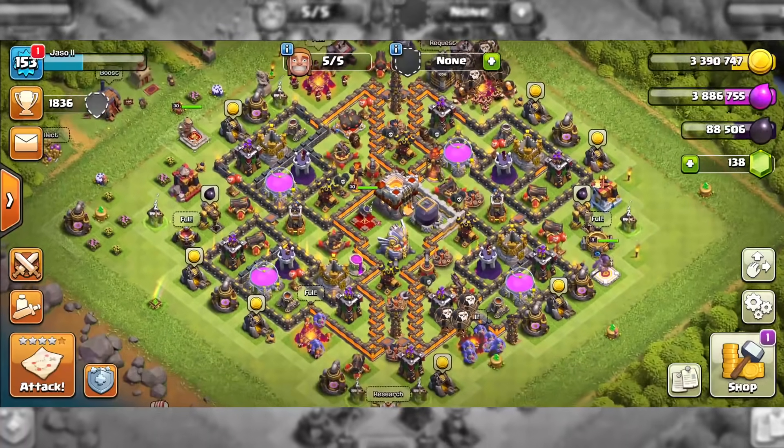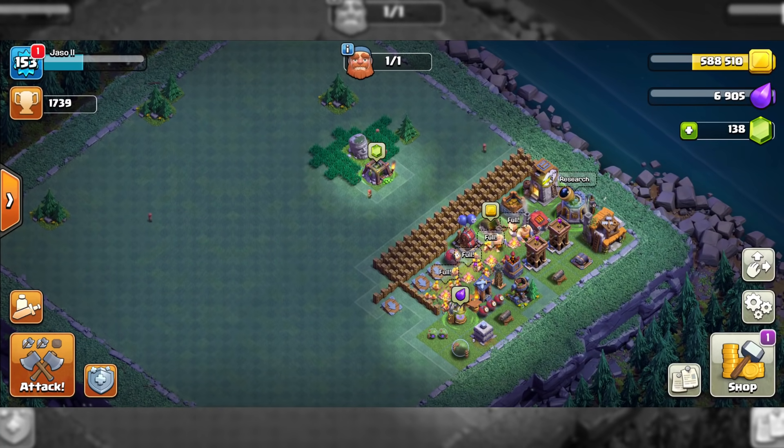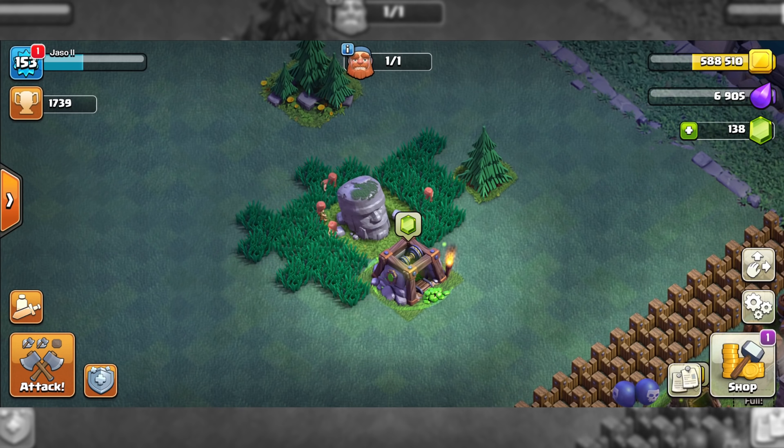The second way is tied to the first one — it's once again to do with Builder Base. Even if you are not a big fan of Builder Base, at least rush it to as high a level as possible while maxing out the Gem Mine. Level 9 Gem Mine produces 4.80 gems per day, which might not seem a lot, but in the longer perspective — let's say one year — you will get exactly 1,752 gems just from your Gem Mine. So guys, max your Gem Mine.